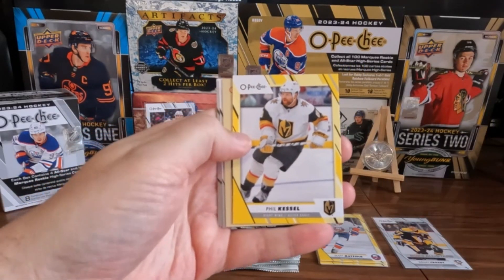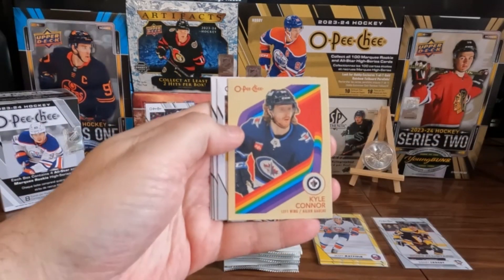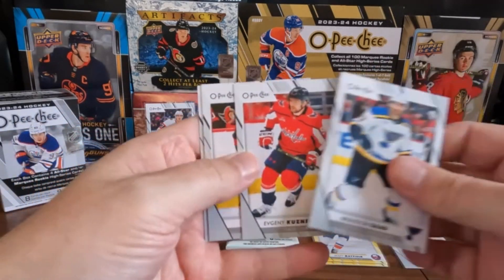We've got a Phil Kessel on the yellow. We got a Kyle Connor on the retro. And we've got some base.